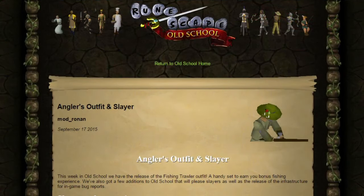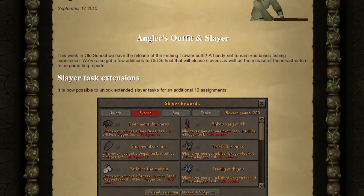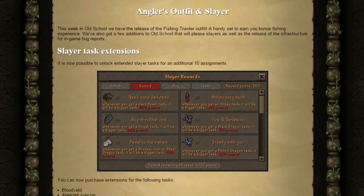How's it going everybody, I'm Lewis and we've got a new update from the Old School Runescape team. This week in Old School, they have the release of the Fishing Trawler Outfit, a handy set to earn you bonus fishing experience. They've also got a few additions to Old School that will please Slayers, as well as the release of the infrastructure for the in-game bug reports.